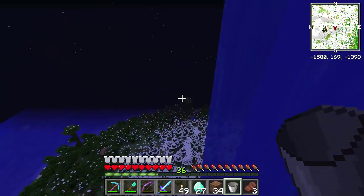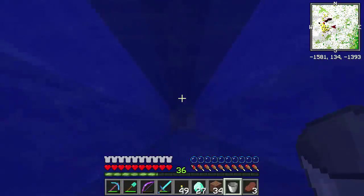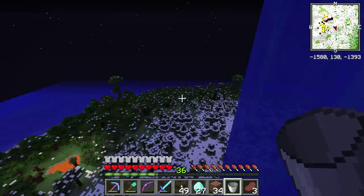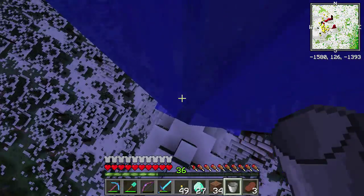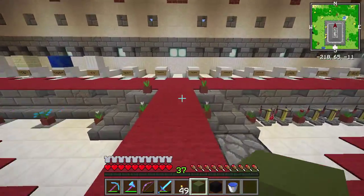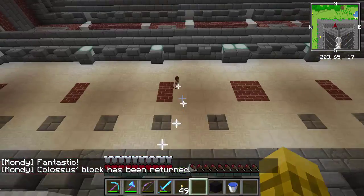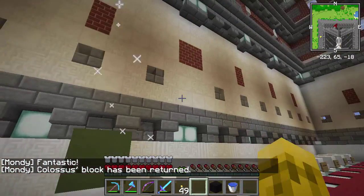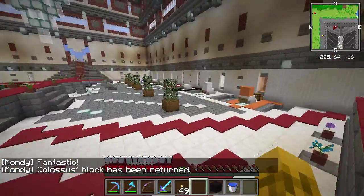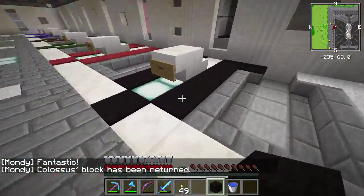Sweet, guys! I'm going to meet you back at the monument. We can check out what rewards we get for placing the black wool, and see what our next target is for next episode. Be right back. We have made it back to the monument. Let's wrap up this episode by placing our blocks here. We got the Colossus of Roads block — hooray! Kabam! Colossus block has been returned. Fantastic. And we have black wool. Wow. Is this black? Yeah. Wow.